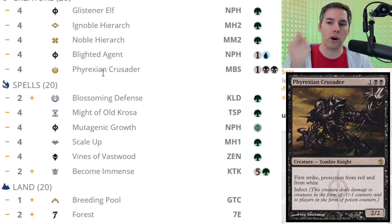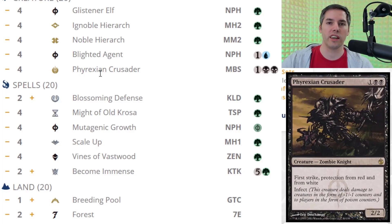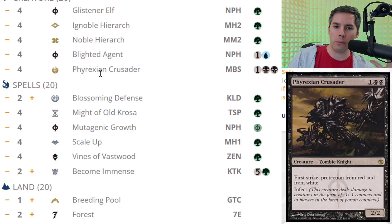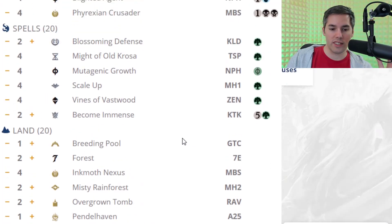It's funny that they're willing to splash blue just for Blighted Agent — they could have gone Golgari, but Blighted Agent is still such a good card. Even if you try to kill Phyrexian Crusader, you probably can't. What kills it right now? How many people are playing Fatal Push when they want Unholy Heat to kill Primeval Titans and deal with Furies and Solitudes? Scale Up is at 4 copies — usually it was a 3-of in Infect decks — but we can work with that.